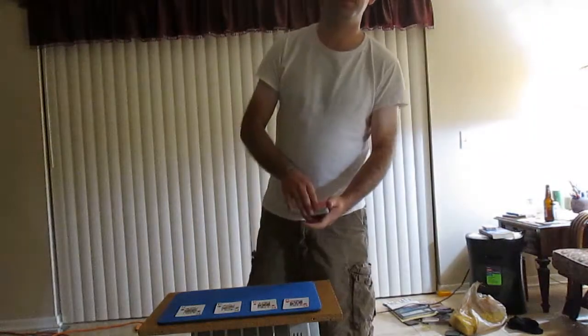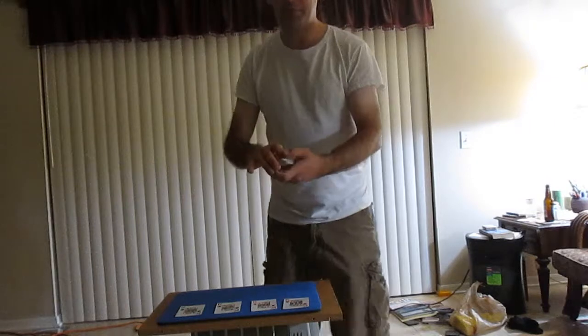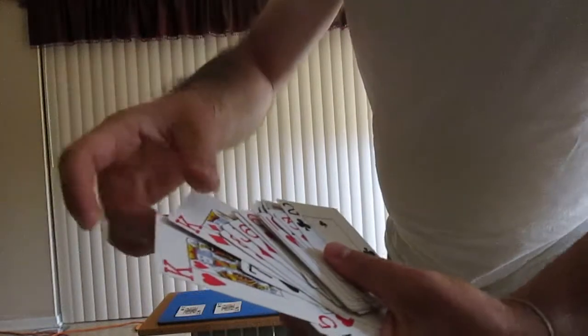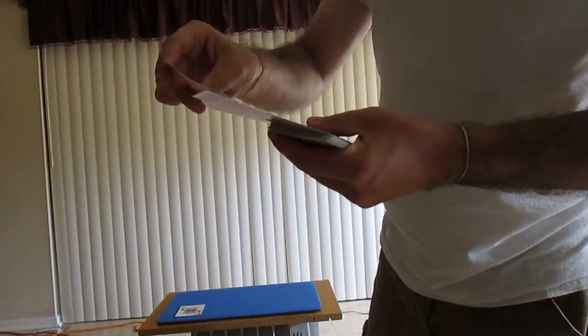Now the Seven of Spades is on top of their card, so you can cut the deck any number of times you want to. We're looking for the Seven of Spades — the card to the right of it will be their card. So we find the Seven of Spades, and we know that their card is the Eight of Hearts. So what we're going to do is place the four Kings right next to the Eight of Hearts. We're going to place one there, leaving them sticking up. So it's basically every other card — one in front of the card after their card.